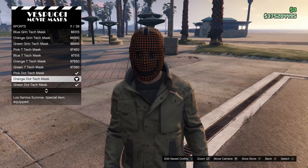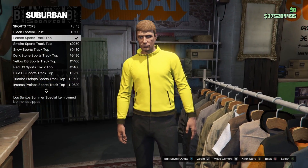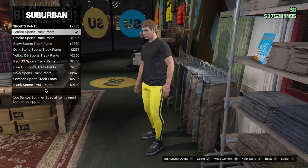There are a few login unlocks for this event: the orange dot tech mask, which is new, and the lemon sports track top and matching track pants — and those are not new; they were available in a previous event a few weeks ago.